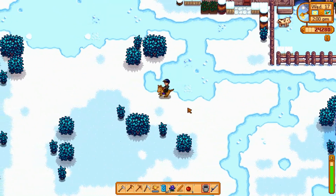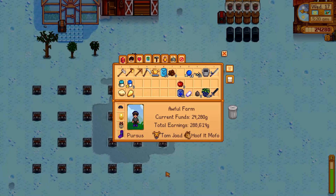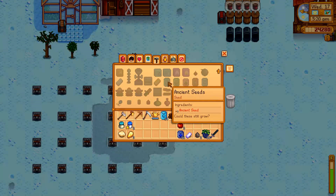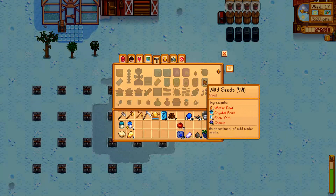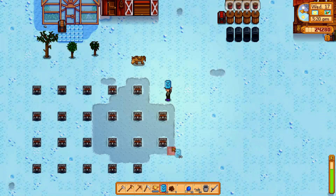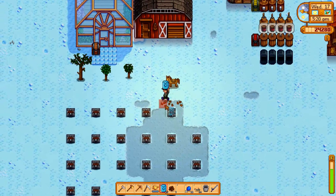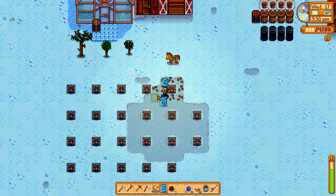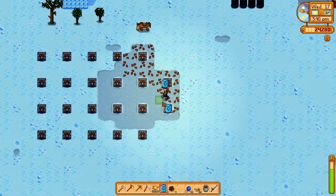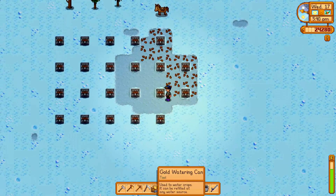One last thing in this video: winter seeds. We got these from the community center, and you can also craft them yourself if you get one of each of the forage items — you get five or ten winter seeds. These are the only things that grow in winter, other than things in the greenhouse. Fruit trees do mature in winter too. So I'm going to go ahead and plant all of these.